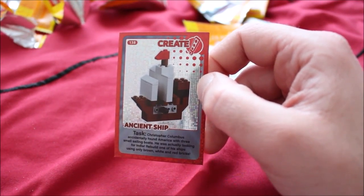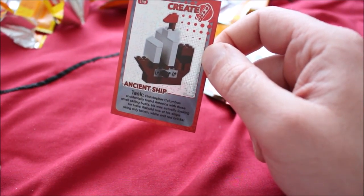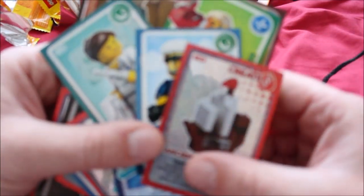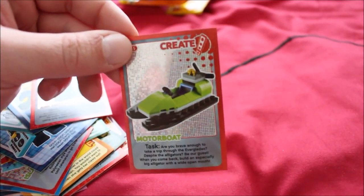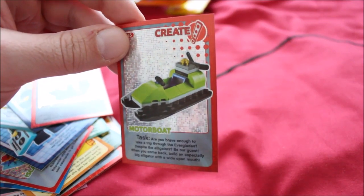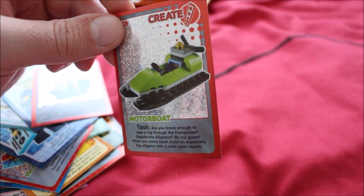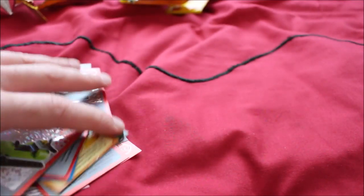Somewhat appropriately there's an ancient ship task: "Christopher Columbus accidentally found America with three small sailing boats — he was actually looking for India. Rebuild one of his ships using only brown, white, and red bricks." They failed because they've got gray with black. Can I recommend these given I have absolutely no idea what they're about? No. Well, maybe for the artwork. As a special bonus I found the lost card — I'd stepped on it and it went under the bed. It's the motorboat task: "Are you brave enough to take a trip through the Everglades despite the alligators? Build an especially big alligator with its mouth wide open."